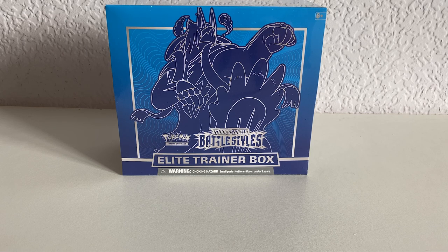The point system for today's pack battle is: reverse holo rare is one point, holo rare is two, V card is three, V-Max is four, full art is six, rainbow rare is six, alternative arts are seven, and the trump card is the Triantidor - or however you say it - specifically the alternative art of that.